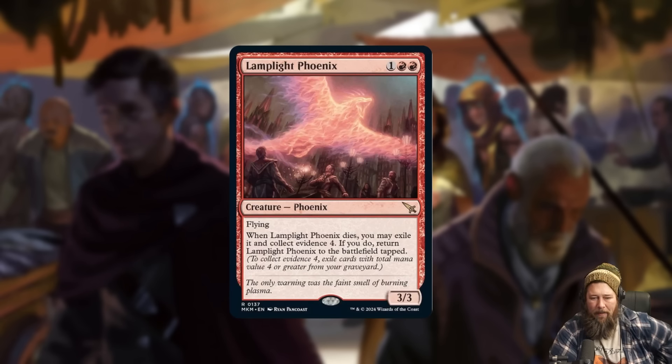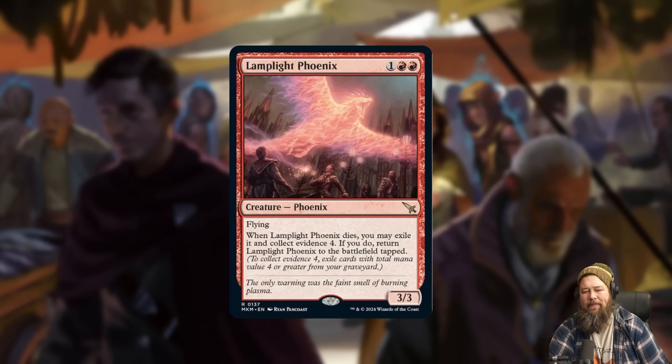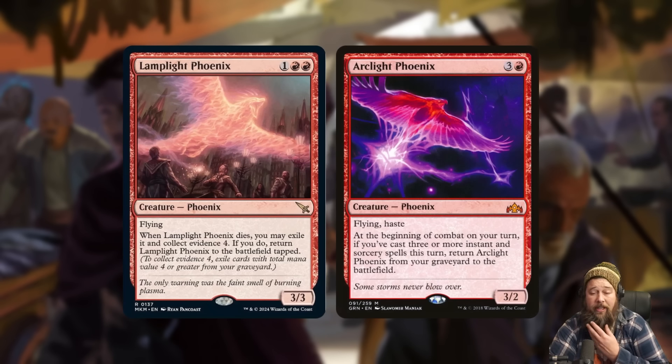Speaking of not quite as sweet designs, we also got Lamplight Phoenix, which I think is honestly pretty bad. It's a three-mana 3/3 with flying — fine. When it dies, you may exile it, collect evidence four, and if you do, return Lamplight Phoenix to the battlefield tapped. We've seen phoenixes be really good in the past — Arclight Phoenix is probably the best example — but Lamplight Phoenix is missing everything that makes a phoenix good.